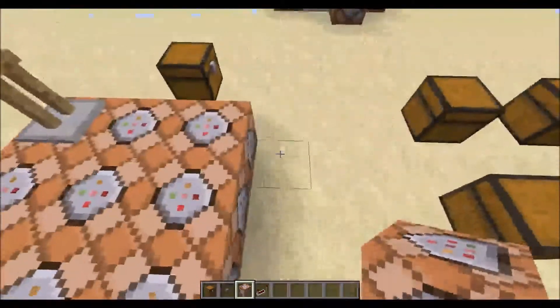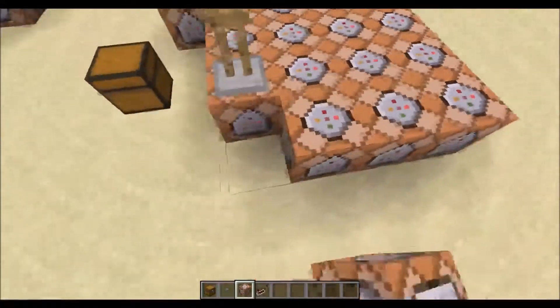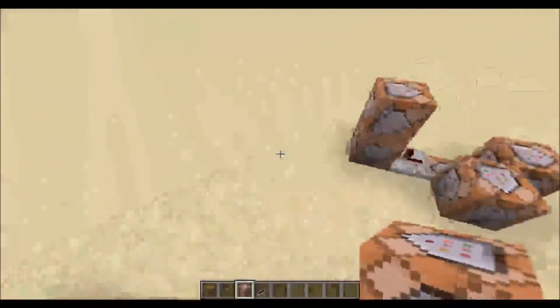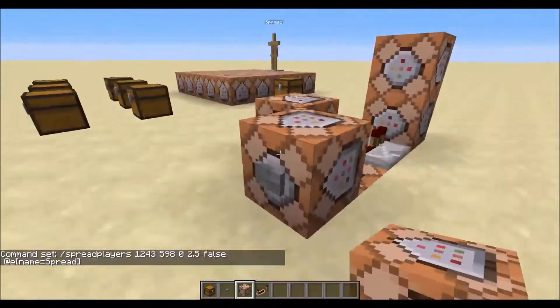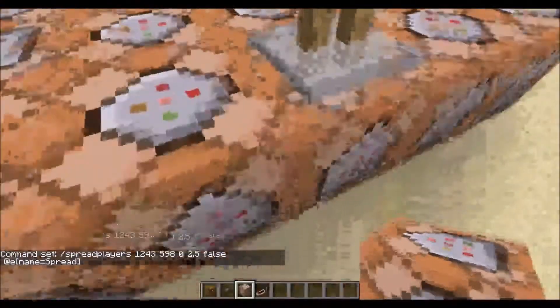Every time you want to add more chests, you have to add them in even order. So you add one layer around the armour stand. And then every time you add a layer, you add one to the spread radius here. So if I make it 2.5 — he's now gone to this one, which hasn't got a command in it, so it won't work.